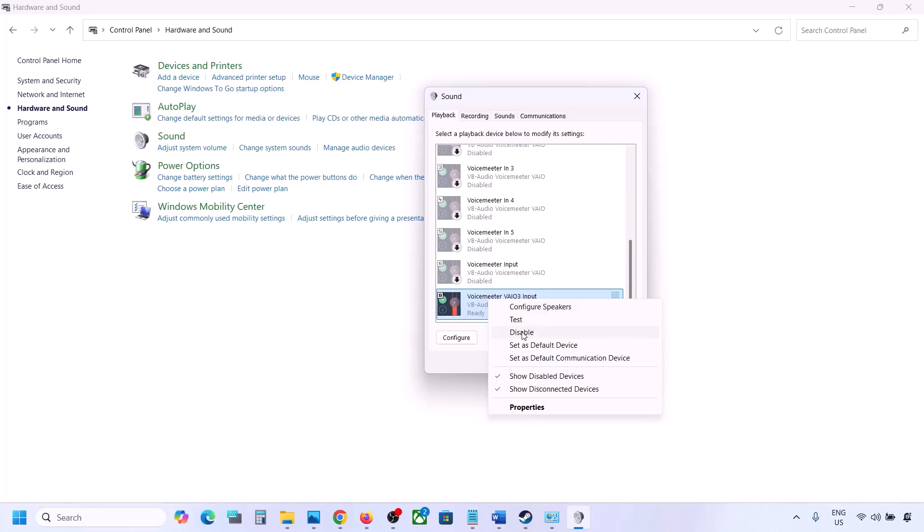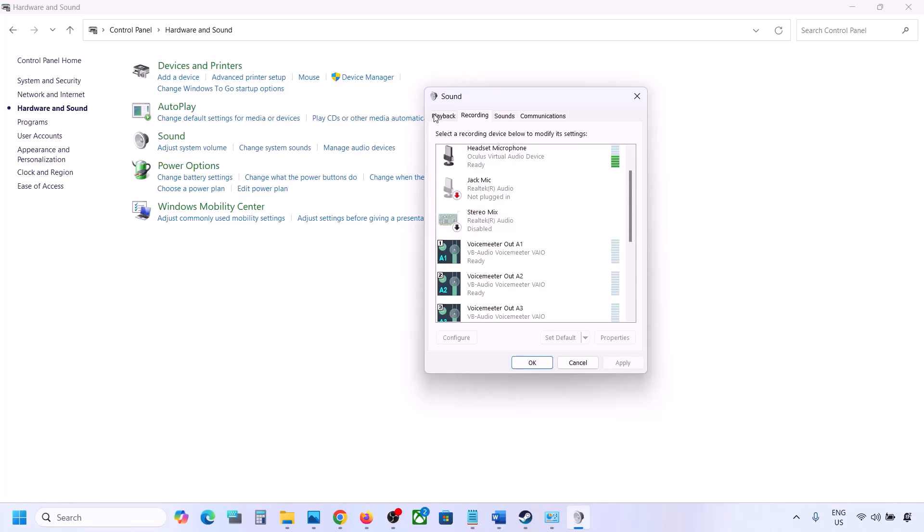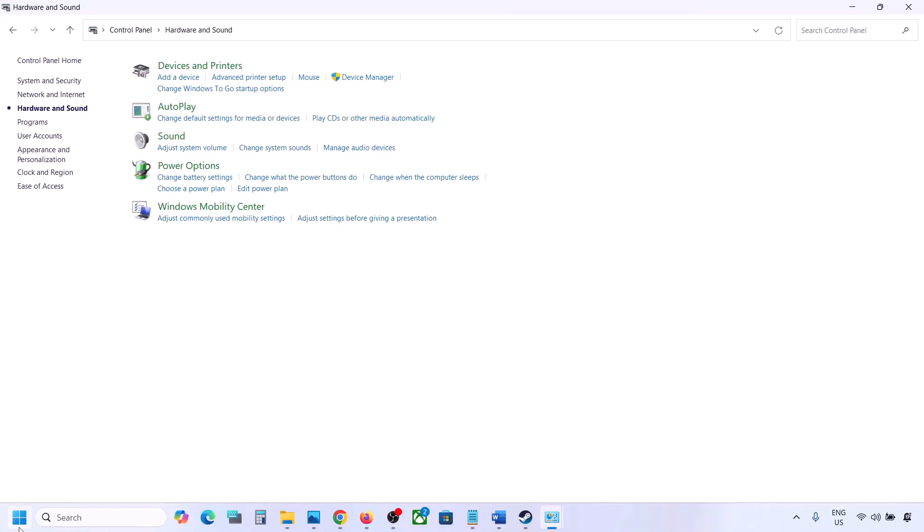Once you disable all unused audio devices, launch the game. Make sure your audio device is set as default — right-click it and select 'Set as Default' if the option is available. Do the same in the Recording tab: disable any unused recording devices and make sure only the one you are using has a green tick.